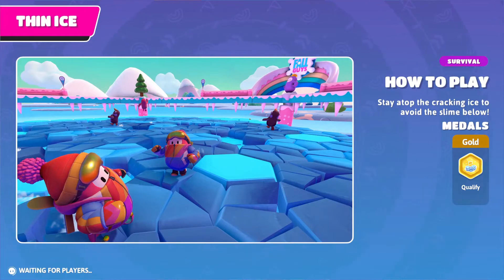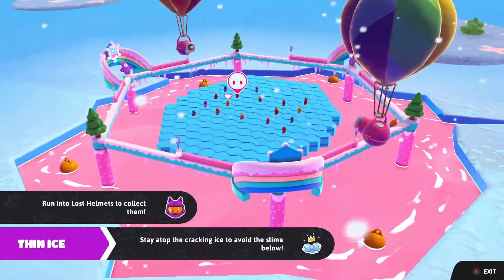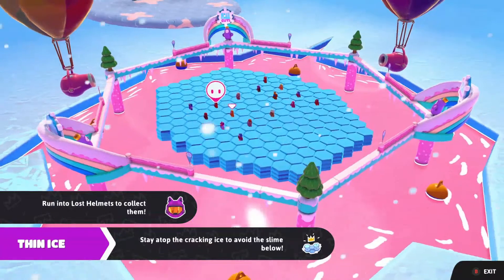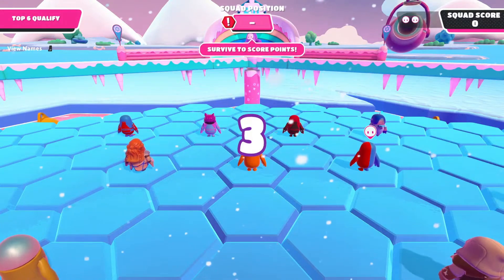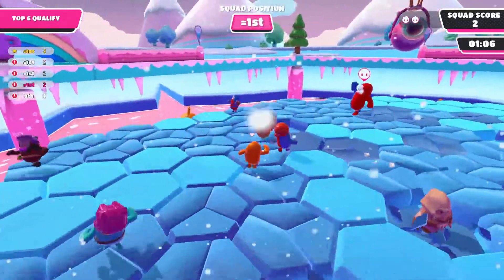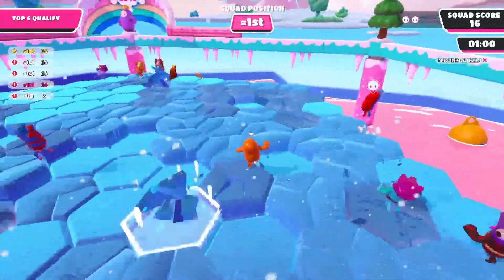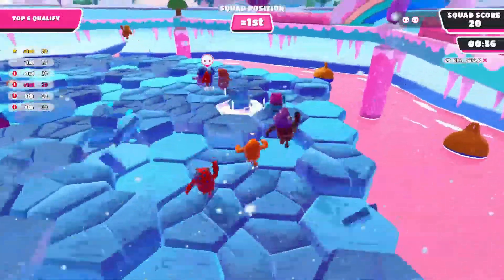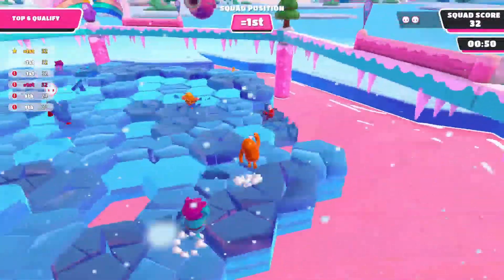Thin Ice — stay atop the crackling ice to avoid the slime below. Basically just stay alive the longest. I did play this in my last session, which was aka my first one. Each block is like three seconds of stand time, so you can hop on it once or stand on it for three seconds and then it'll break. It looks like there's like five layers. I think the best thing to do, honestly, is just to run over everything. Oh gosh, we are losing speed quickly — there's already gaps forming.